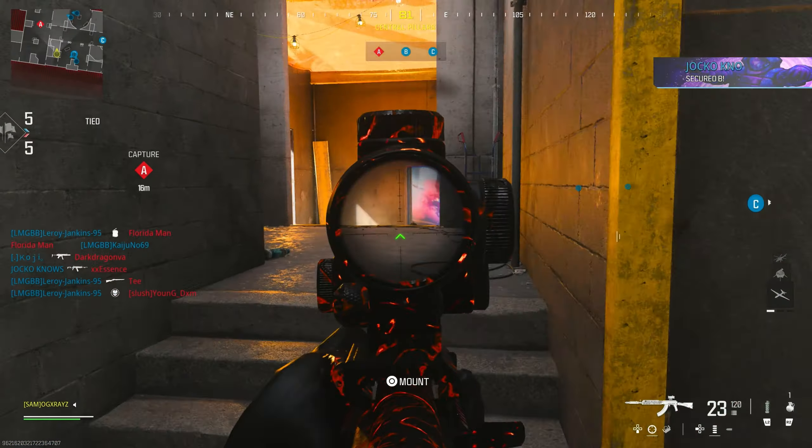I want to add a bigger magazine — 40 rounds is the biggest it'll go, which is kind of weak. 40 rounds is kind of weak. We got a double kill right there, damn, and we got a UAV up. I think they're starting to rotate to the other side, but there's one more dude over this way.